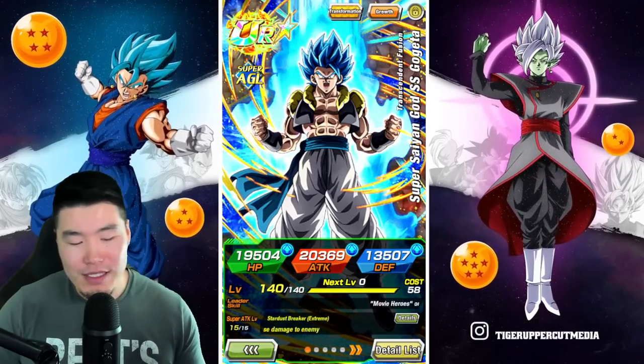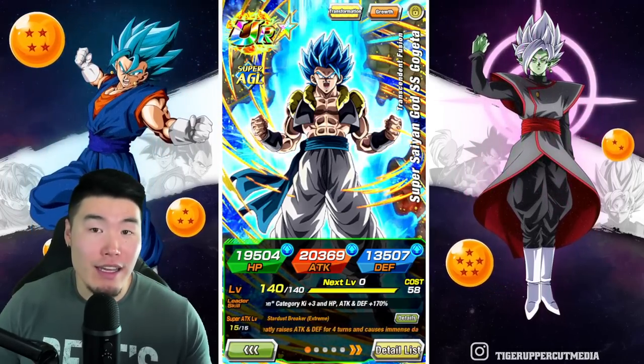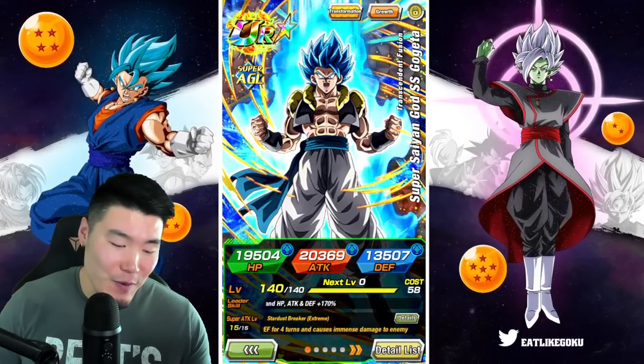So that units like the Blue Gogeta and Ultra Instinct Goku and so on can shine a little bit more. That's all I gotta say on that.